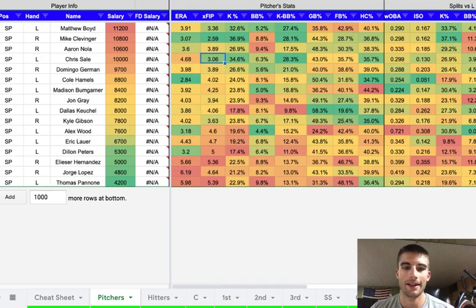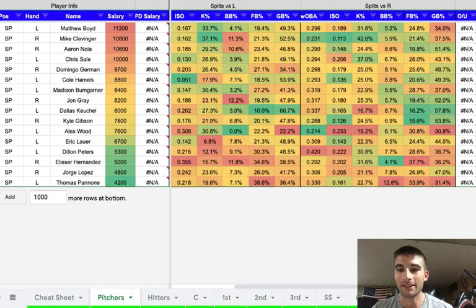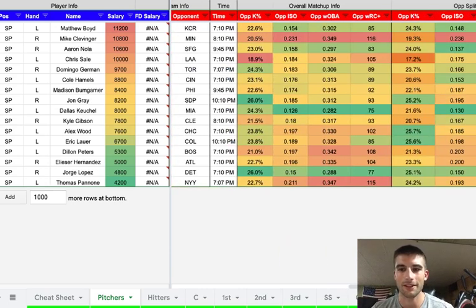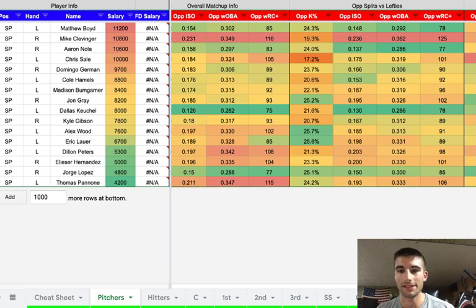I don't mind Dallas Keuchel at $8,000 either. He doesn't have big strikeout upside, but he hasn't really gotten blown up this year. After a rough first outing — expected after being rusty — he's had some decent games. His xFIP is 4.06, he's been pretty good versus lefties with a 27% strikeout rate, only 10% fly balls, and 66% ground balls. We always know Dallas Keuchel is a big ground ball guy. He doesn't give up a ton of hard contact, and he gets the matchup versus the Marlins. The Marlins are a really weak team versus lefties — only a .130 team ISO, .286 wOBA, 78 WRC+. These are all bottom-of-the-barrel numbers.